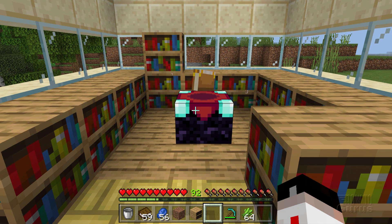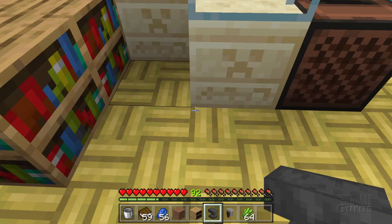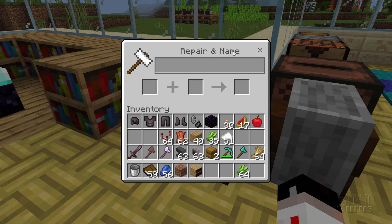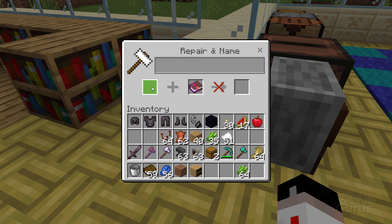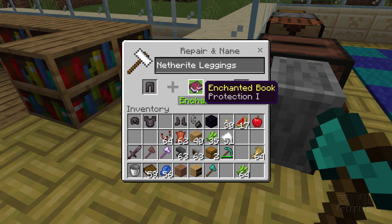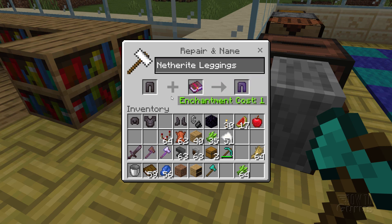You can also apply enchantments from books or remove enchantments using an anvil and a grindstone. With the anvil, you can repair and rename items and work with enchantments. Take an enchanted book — put the book on one side and your item, say leggings, on the other side, and the enchantment from the book gets transferred onto the leggings. You can use this to store enchantments on books and then place them onto items later, or to stack additional enchantments.